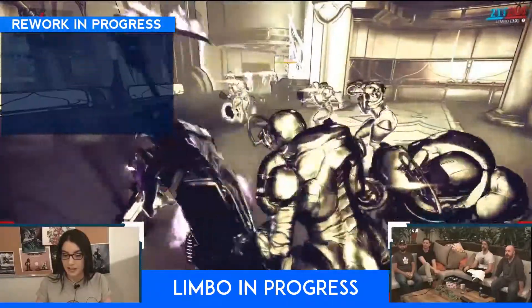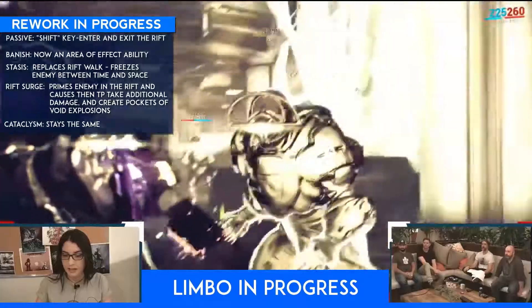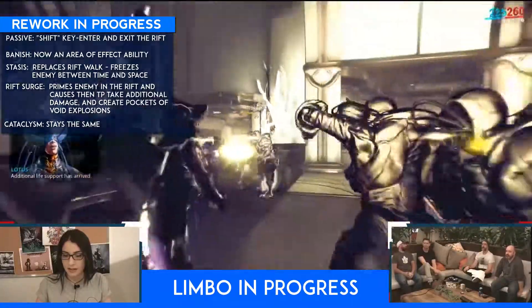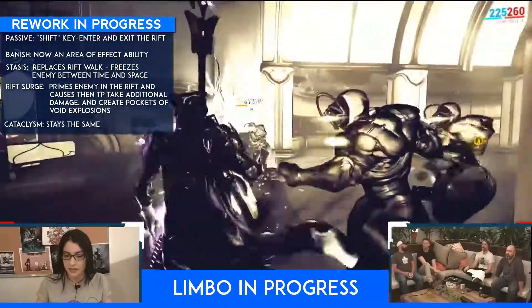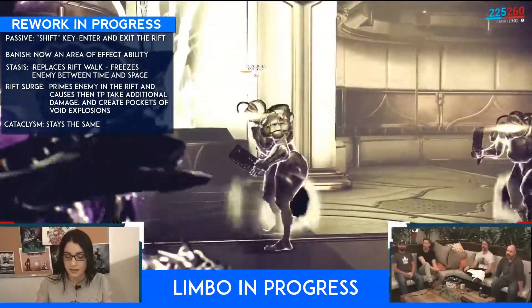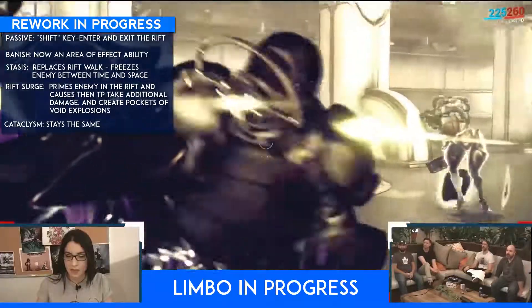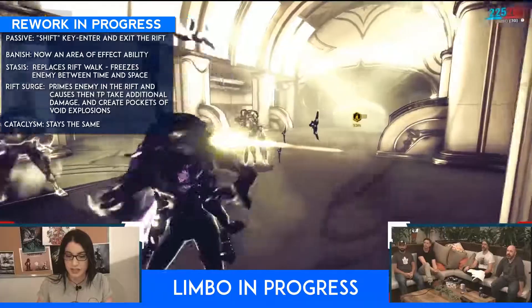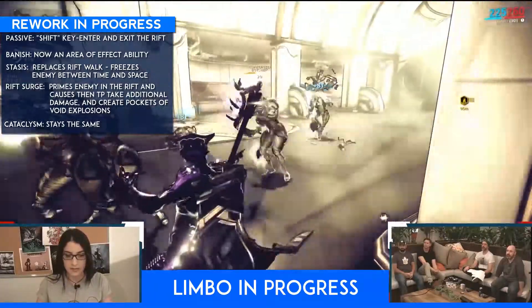In the first set of changes we will look at Limbo's passive. When you double-tap your shift key — which was supposed to roll — instead of rolling, Limbo dashes in and out of the rift. As of now it doesn't cost any energy, but in the future it might cost some health drain or maybe even slow Limbo down.